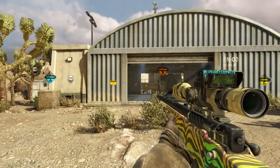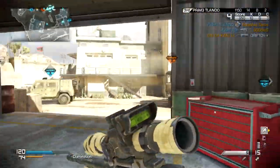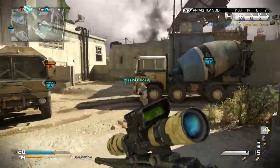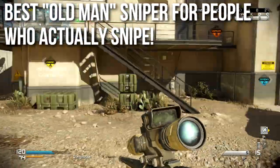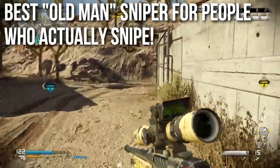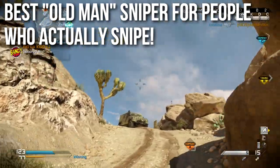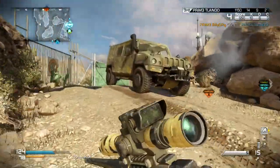The USR is the weapon for quick scoping — it's mobile, it aims down sight fast, and it gets one-shot kills in similar regions. The L115 is what I'd call grandpa sniping or old man sniping. This is the sniper rifle for people who actually like to snipe: sit back, be patient, pick off other snipers, guard choke points, close down key objectives, and blow people away.